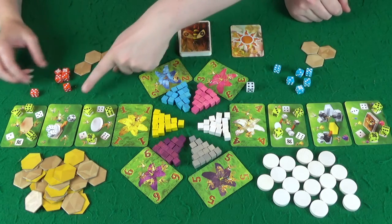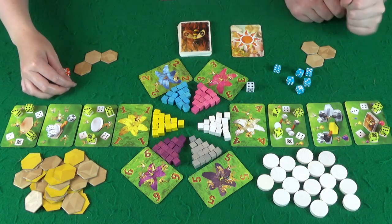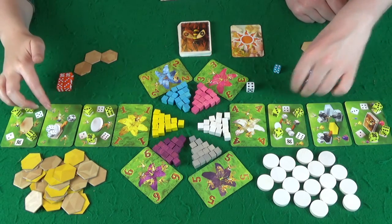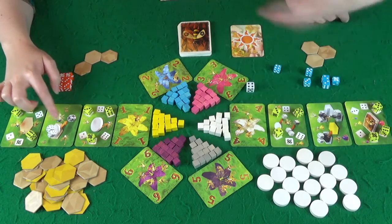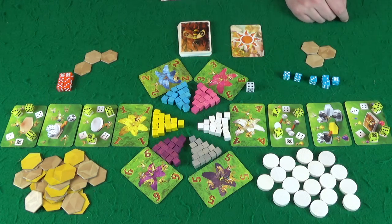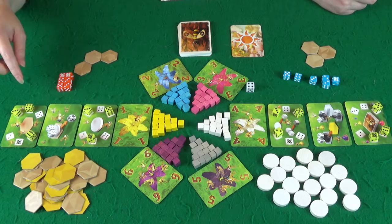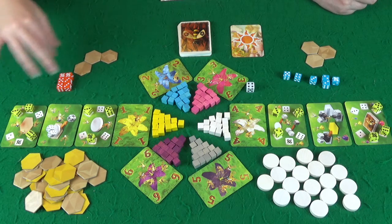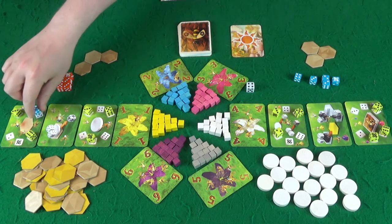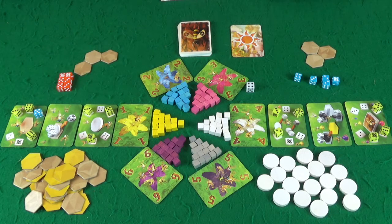Did I talk about hatching eggs other than the fact that you needed to put two? It gives you extra dice. So you have to put two of the same on an egg, and then the egg goes back and you get a dice. Okay, so we have ones, threes, and fives in common. Can you put multiple dice per card? You can put multiple dice per card, but not per number space. I've just blocked the five on that space.